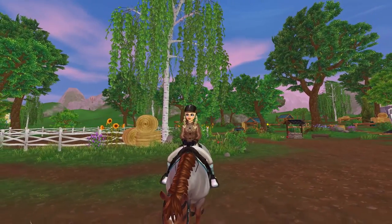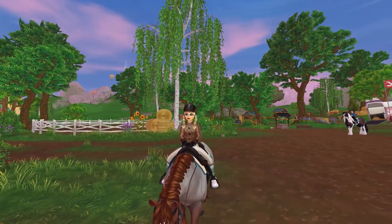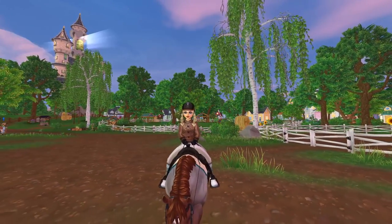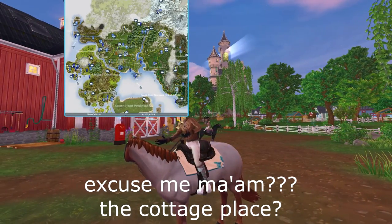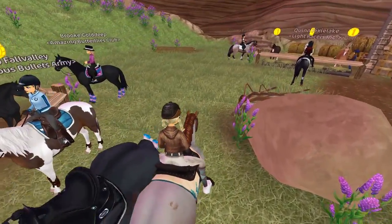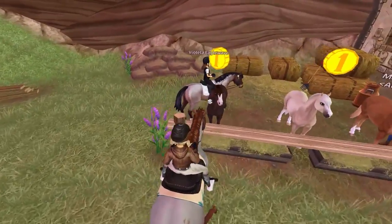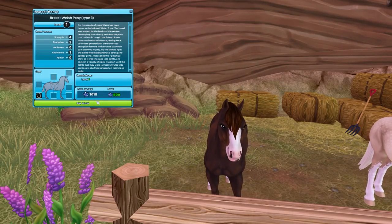Star Stable released the new Welsh ponies, which is very exciting for me because I have been waiting so long for them. We're gonna head over and go grab them — I think they're at the Cottage Place on South Hoof. I really like this one, but I really like the Liver Chestnut too, and I'm a simp for Liver Chestnut so I'm gonna get this one first. If I want the other ones, I can get them on the other accounts that I have.